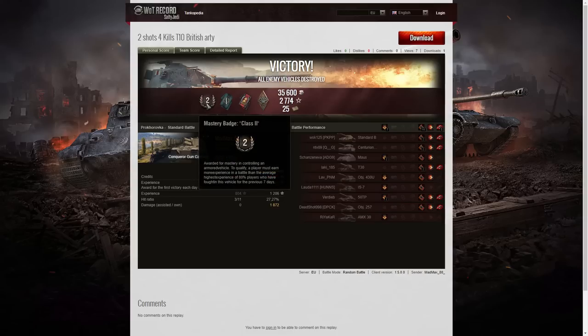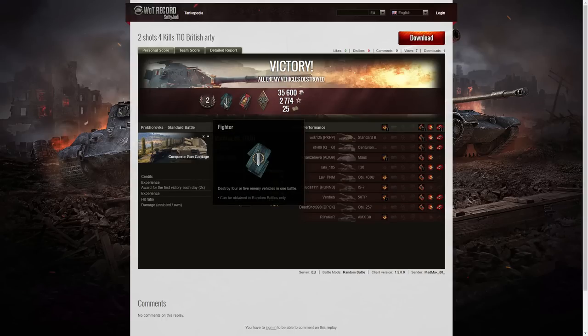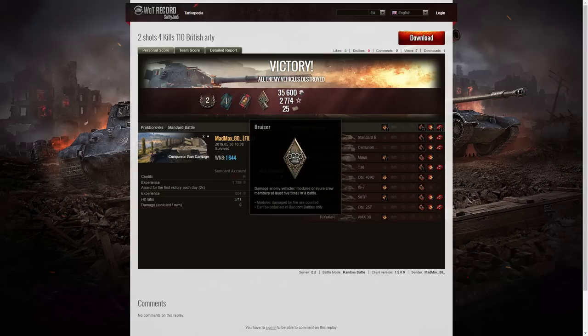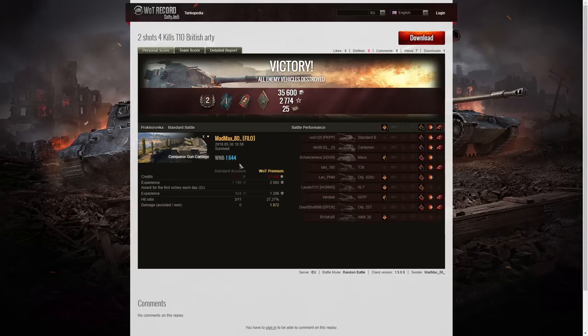Surprisingly it was only a second class tanker for Mad Max in the Conqueror gun carriage. He got a fighter badge for getting at least four kills — in fact he ended up with five. But this doesn't show the full story, because of course we both know that's two bombardiers, not one. He's got a double double — two bombardiers in one game. He also picked up a bruiser medal for getting at least five critical hits — in fact he got 11 in that game. The WN8 for the game was 1644.